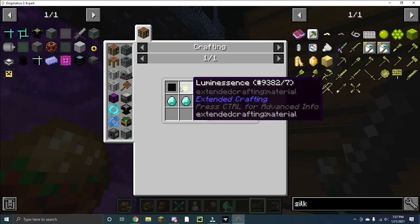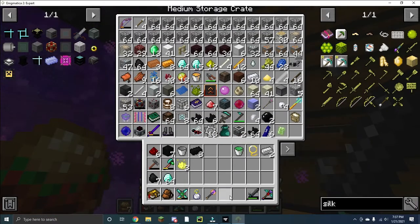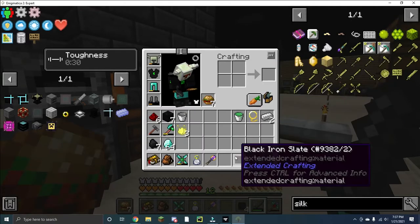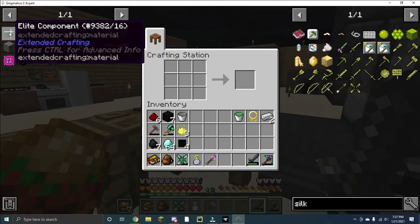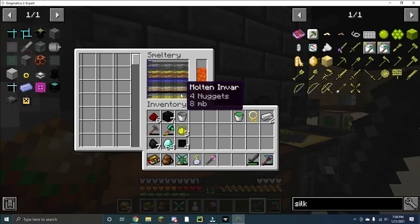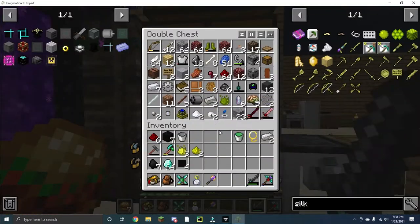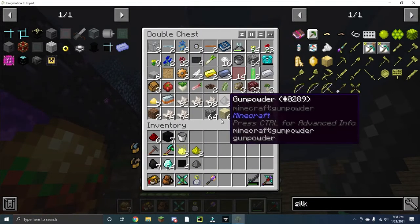We're going to make the elite last. As I suspected, it only requires diamonds, which I have plenty of. I think the hardest part is actually going to be that black iron — there's our four — and that works just fine for making four elite components. But we need three more black iron, which means we're going to need to make one more block of invar. So I have to go look up how to make invar again.